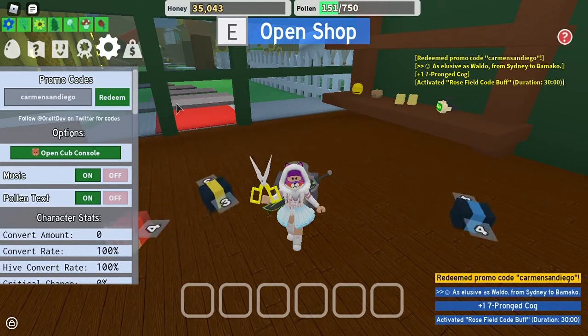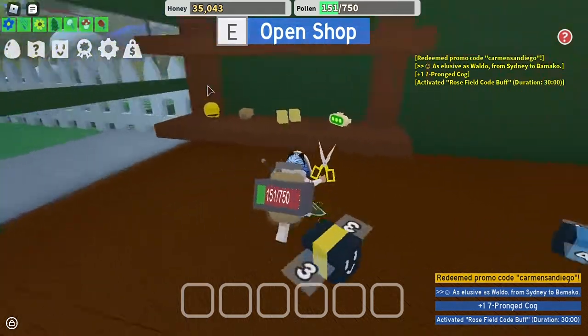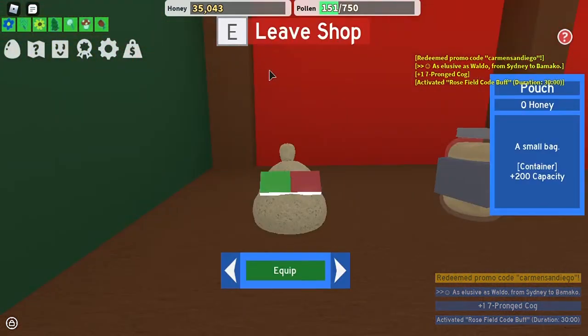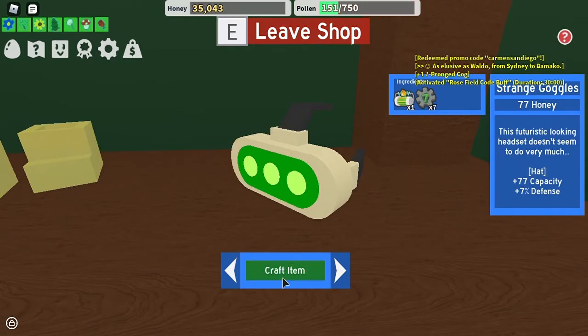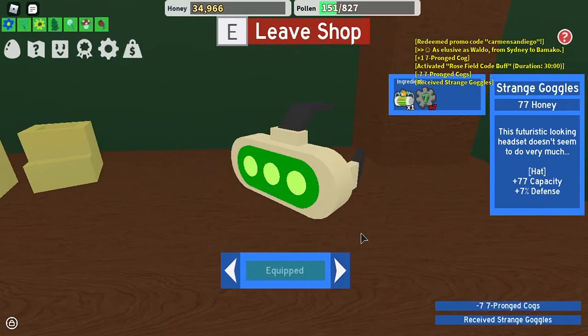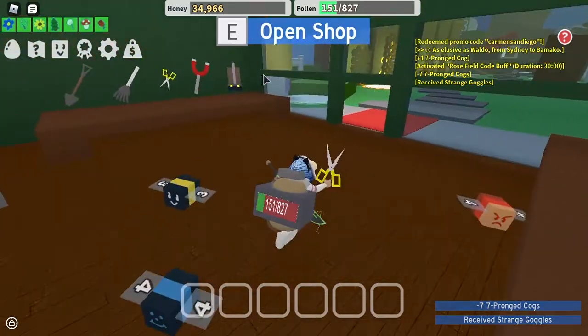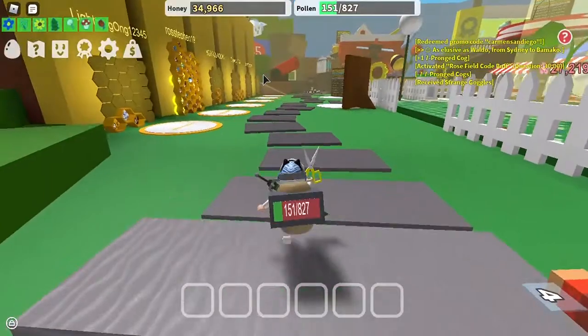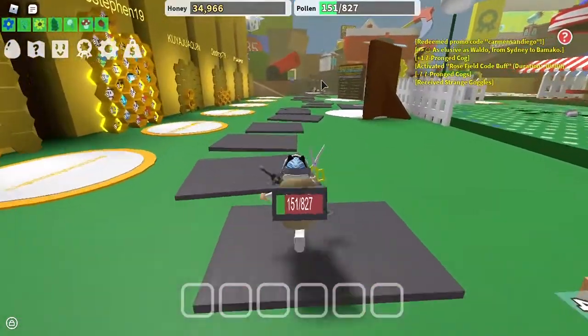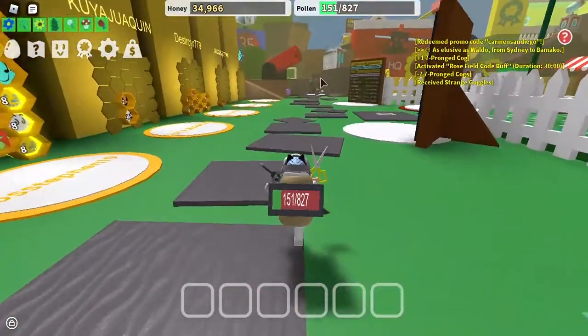Once you redeem all of those, you will have enough cards to craft the item. There it is — Mysterious Headphones! Once you've crafted them, equip them and now we head to the brown bell in the back.